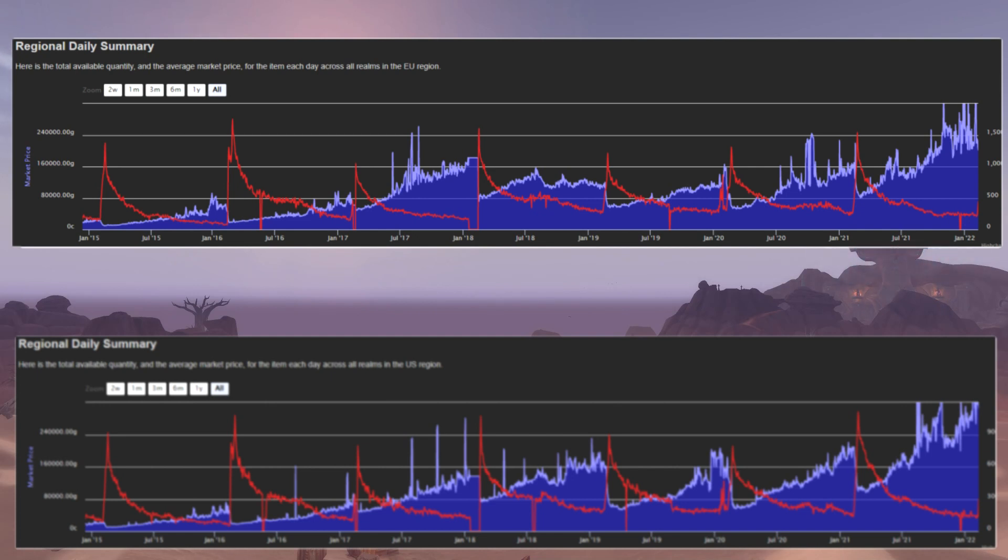But you see over time the available quantity on the auction house drops and the price increases. In most years, by July-August the amount available has dropped by about 60-70% and the price has usually approximately doubled.